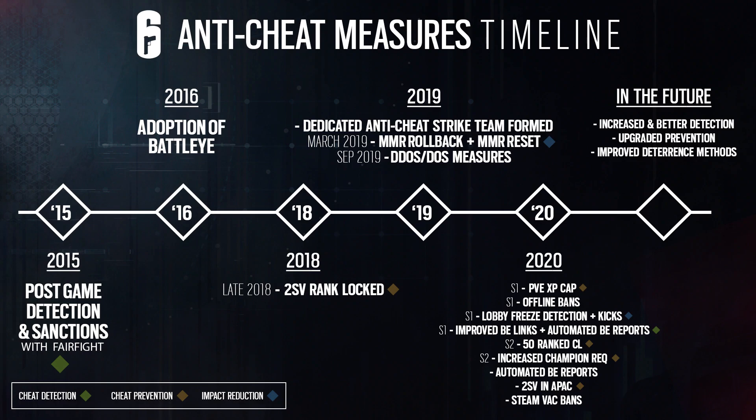That's why the big cheating issue has really cropped up in the last few years — the game continues to grow and becomes a very profitable place for cheat creators. After the adoption of BattleEye in 2016, the next notable thing is in late 2018 where they brought in two-step verification for ranked play — PC only, as cheaters are a different breed on console. Then in 2019, a dedicated anti-cheat strike team was formed. The title of this blog post is actually 'R6's Anti-Cheat War,' which fits.